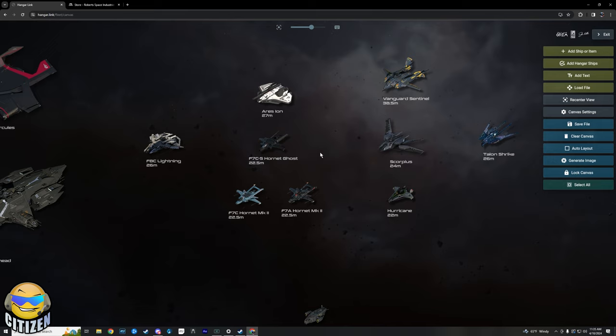Honorable mention for Master Modes is the Buccaneer. I personally don't like the view out of it, but interceptors — which the Buccaneer is designated to be — are very good in Master Modes right now. When you switch to nav mode they can fly away much quicker than other ships, giving you the ability to disengage faster, get your shields back, and come back before your opponent recovers. Buccaneers are at the top of the food chain right now for Master Modes, but that could change. You can also buy those in game.